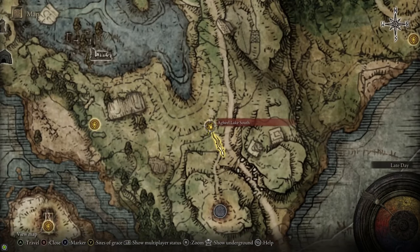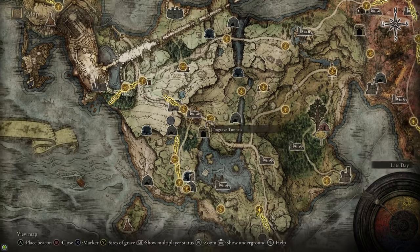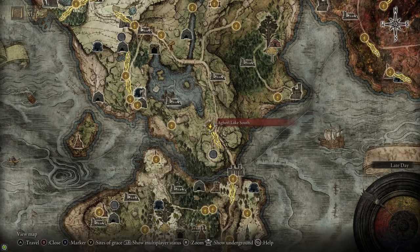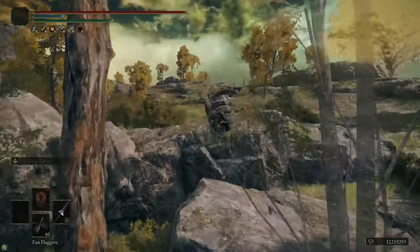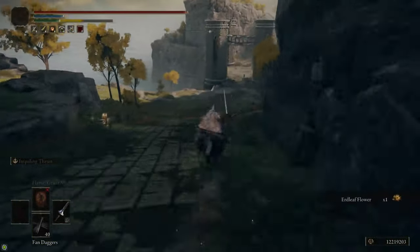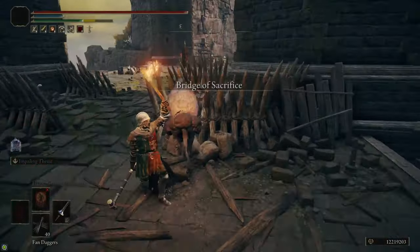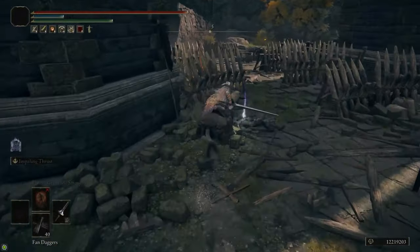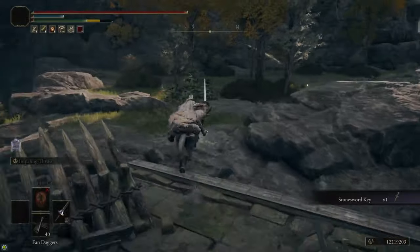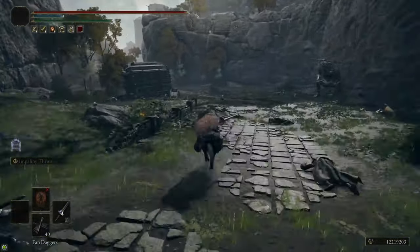Now we're going to head south of Limgrave to the Weeping Peninsula where there are a few more important items to grab. On the Bridge of Sacrifice there's a big ballista that will shoot at you — usually I get its attention and run behind the tower so it hits the tower, then run past during its long reload time. On the bridge there are also a couple Smithing Stone ones as well as a Stonesword Key, which is good since we need four of them. Make sure you grab the site of grace right next to the bridge.